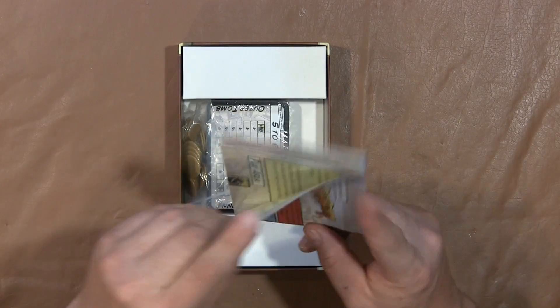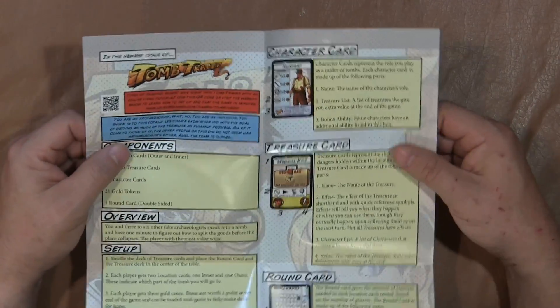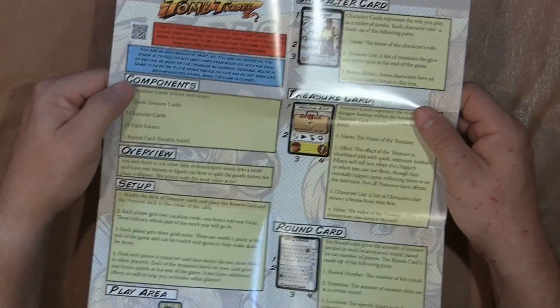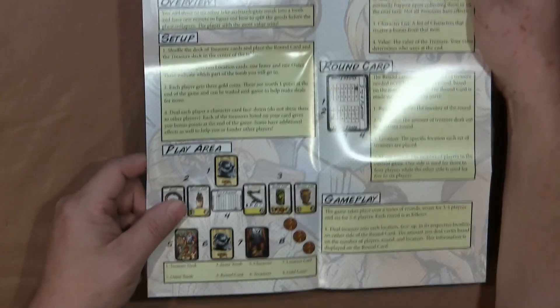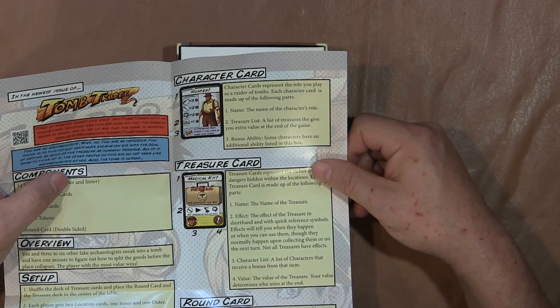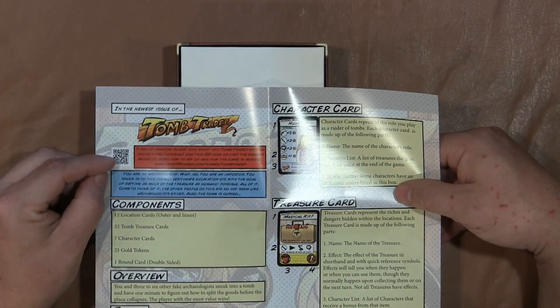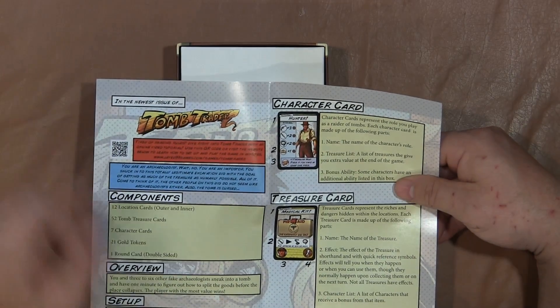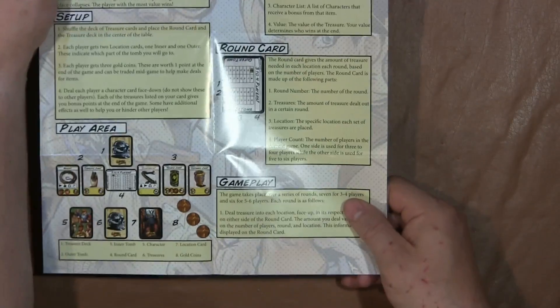Inside you've got the rulebook, which is actually a little bit large for them. It goes over all the components in the game, gives you the overview, the setup, and your play area. The red here with the smart code is a tutorial on the game — Level 99 does that with all their games. Character card, treasure card, round card, gameplay.